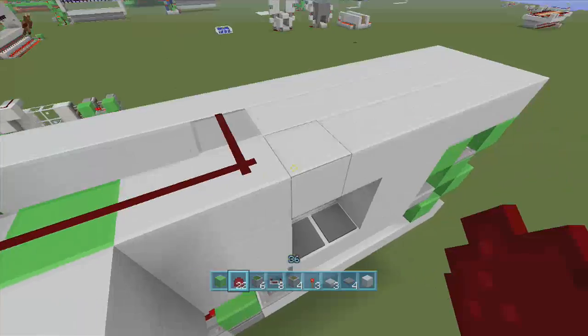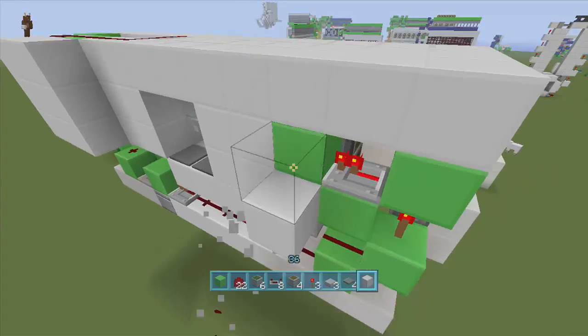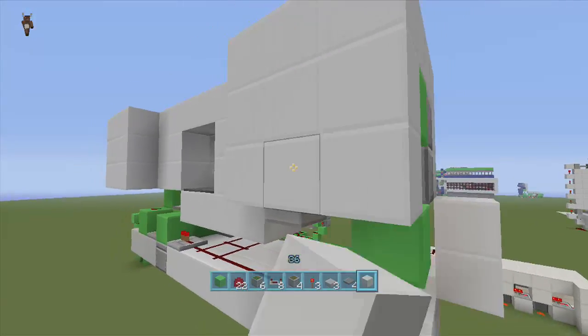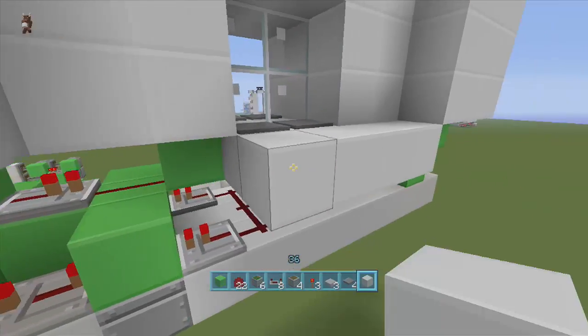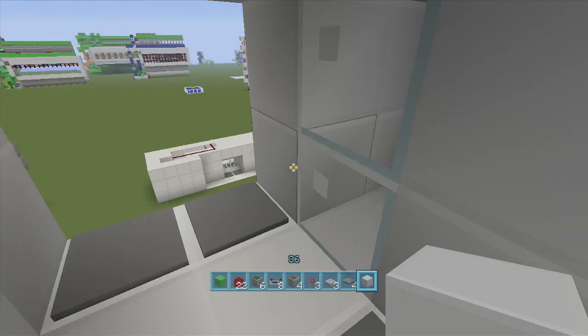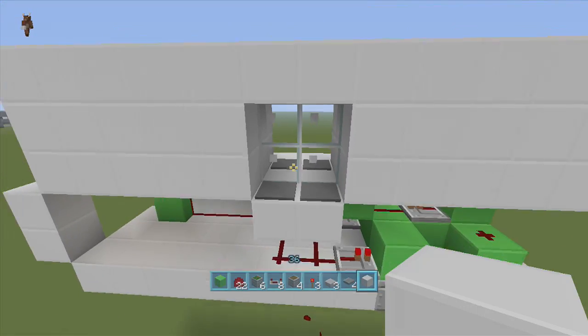You can actually bring the whole thing out like this if you want and change all these blocks to white, then put the dust back here and do it on this side as well so it looks even. But yeah guys, that's it! Let me just do it one more time with the floor in — it slides open, and slides closed. Alright guys, peace!